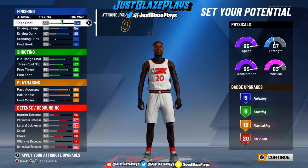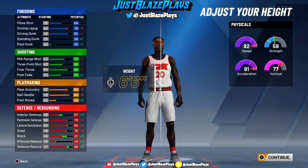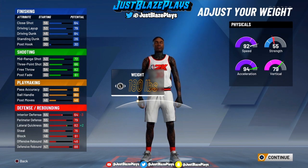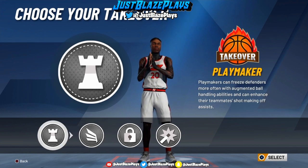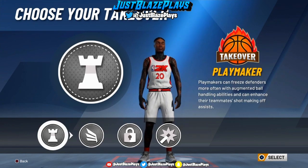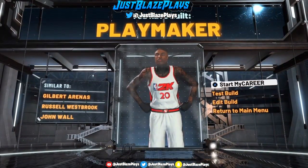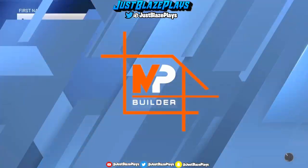That's all the attributes for the Legend version of this build. For body shape, personal preference — I went with a defined body type to be a little bulkier on defense. Height: 6'6". Weight: put it on the lowest, especially since it's a PG. Wingspan: go down 1. The reason is your ball handling will be at 81 — it'll go up plus 1 — but the defense will be insane and you'll get more contests than ever. For takeovers, personal preference — I'd recommend playmaking or lock takeover, but I went with playmaking takeover to get the clips. And as you see on screen: Playmaker, with Hall of Fame Playmaking and Defensive. This is the legend version I'm currently using.